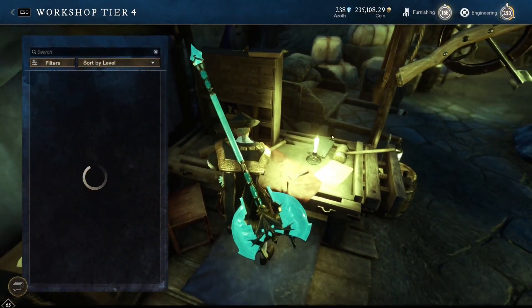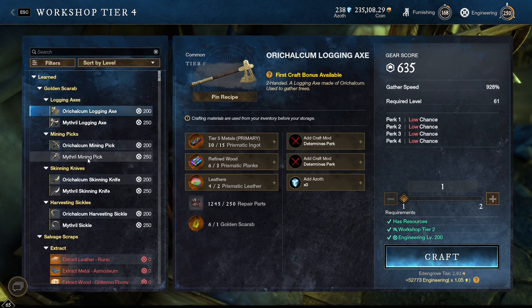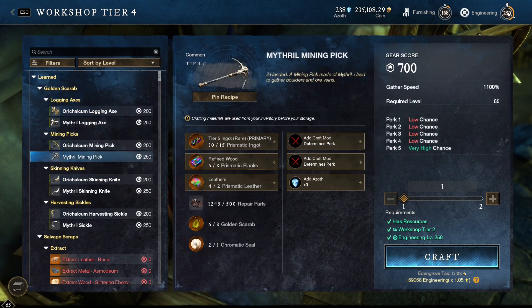So let's see the recipe. You will also need engineering 250. We need 15 prismatic ingots, 3 prismatic planks, 2 prismatic leather, 15 repairing parts, 3 golden scarabs, and 1 chromatic seal.